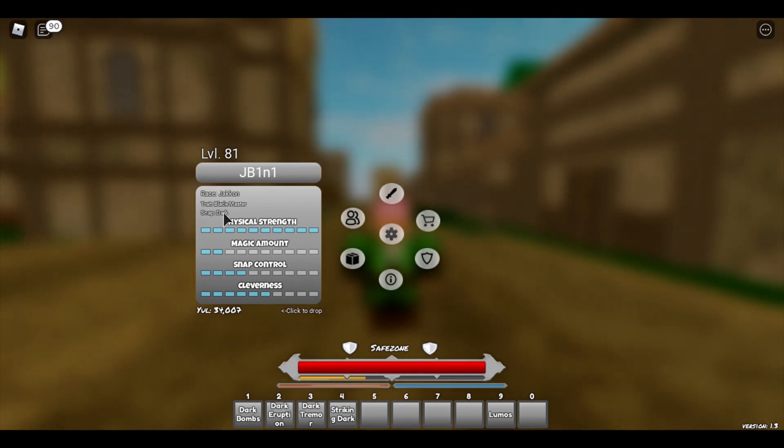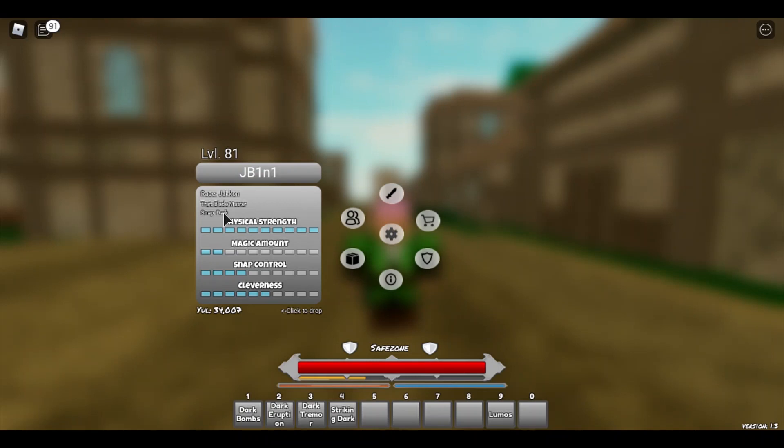For your snaps: you have Dark Snap — which is my snap — Light Snap, Fire Snap, Water Snap, Wind Snap, and Frost Snap. Frost is fairly new and it's very good. All of the snaps are good.